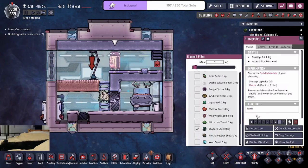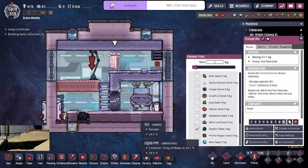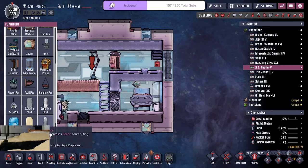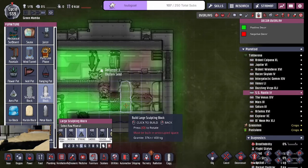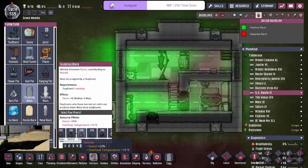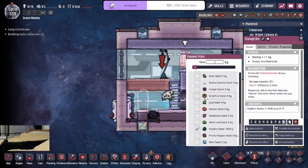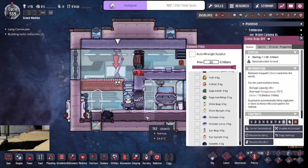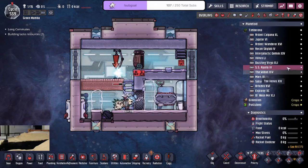Going back into here, we are waiting for the Oxifern. Let's max out the priority. Left side. Furniture. And we're good. So the seeds are there, we just got to wait for the pip.